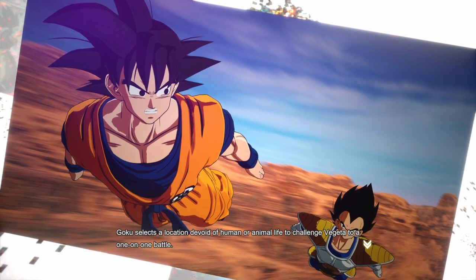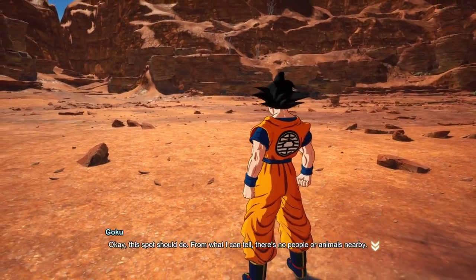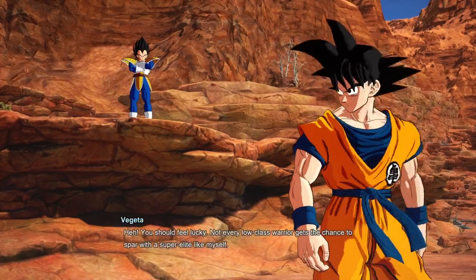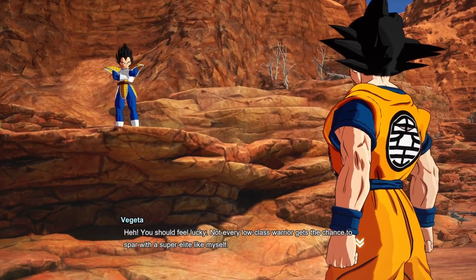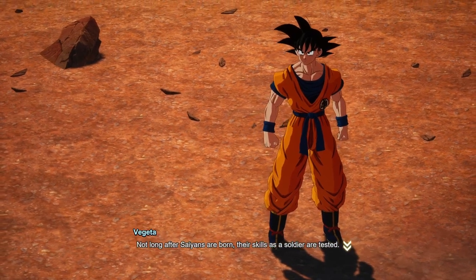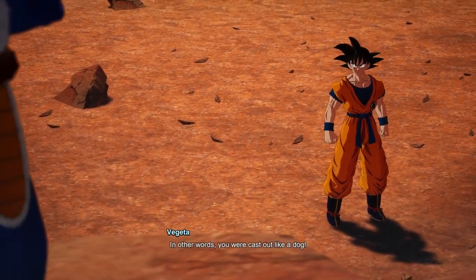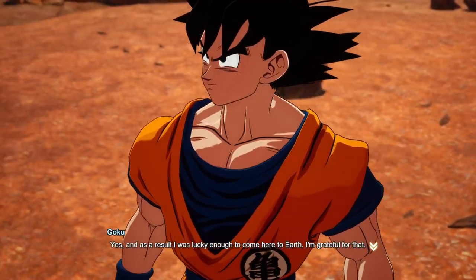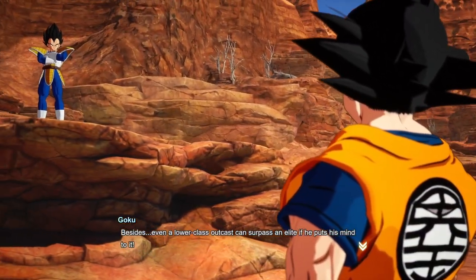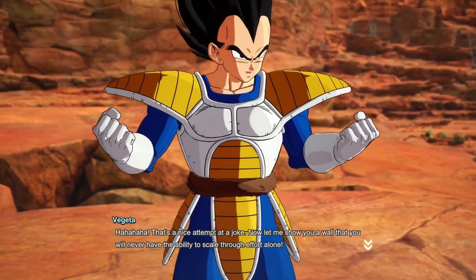Vegeta explains the Saiyan class system: low-class warriors are sent to outer worlds with weak opponents, like Kakarot was. 'You were cast out like a dog!' Goku responds: 'I was lucky enough to come here to Earth. I'm grateful. Even a lower-class outcast can surpass an elite if he puts his mind to it!' Vegeta: 'It's a nice attempt at a joke. Let me show you a wall you will never have the ability to scale through effort alone.'